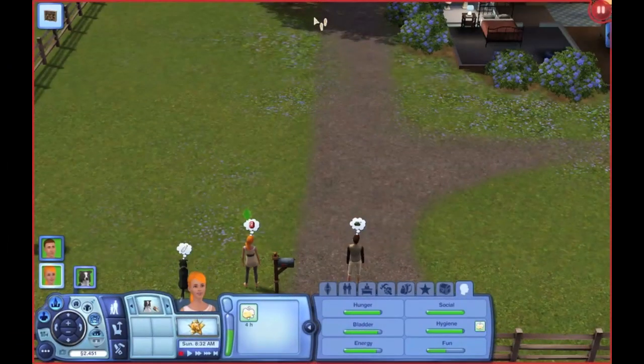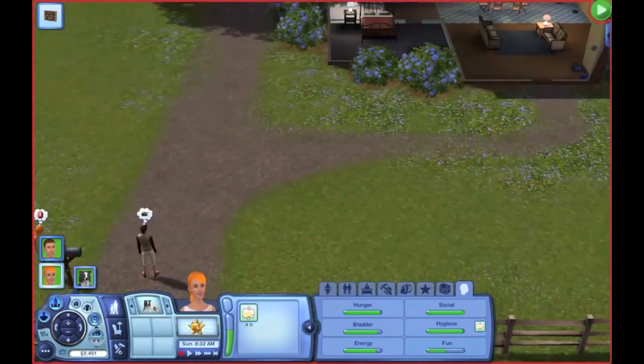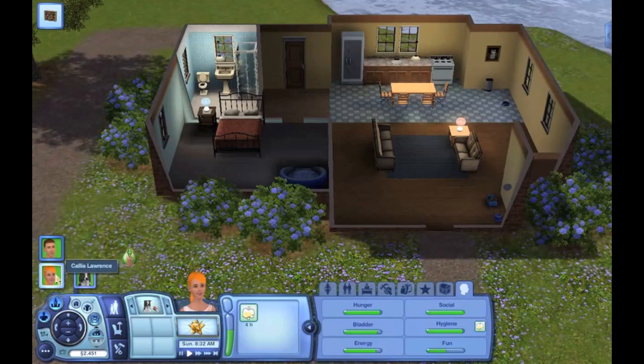Hi guys, and welcome back to episode 2 of the Sims 3 Pets Let's Play. So we moved Callie, Lawrence, Paul Merrill, and they have a dog together, Sadie. Callie and Paul are boyfriend and girlfriend, and they moved into this house. So let's just get started and play.